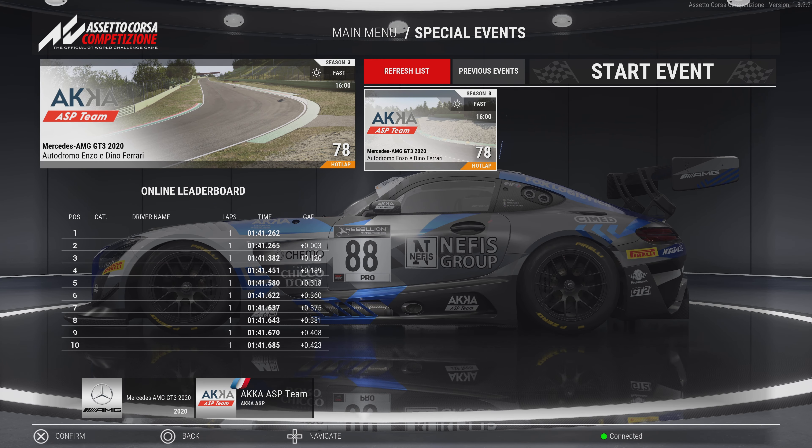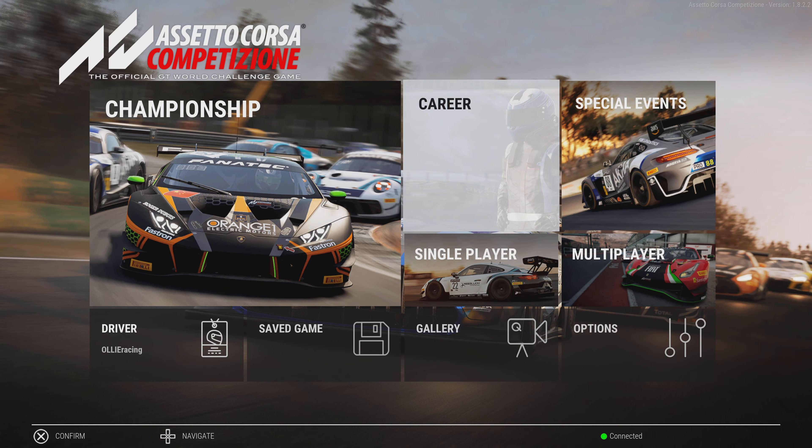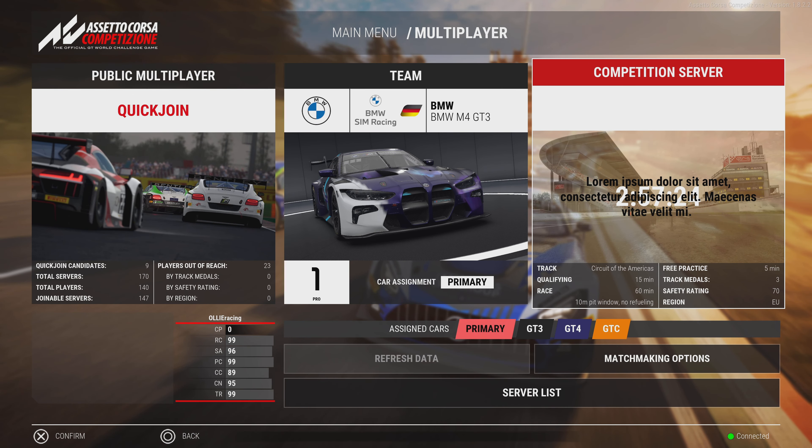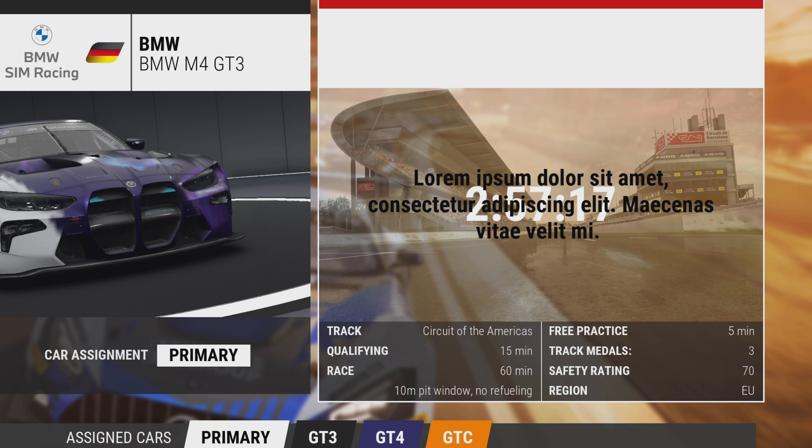A few other weird bugs are still present. The special event still has no names on the leaderboard, which is annoying because I was on it. On the competition server today it was very strange — there was a race at Circuit of the Americas, which is DLC content not due to release until November, so no one can enter that race. There also appears to be some sort of sentence in what looks like Italian or Latin overlaid on screen — if anyone knows what it says, put it in the comments below.